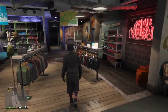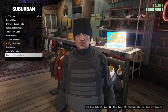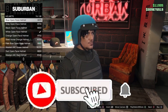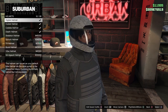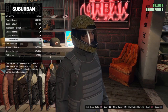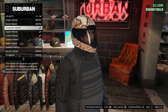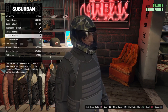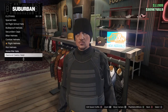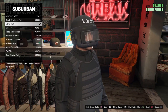Go to hats, then go to helmets. We want the digital, the cubist, the cobble, and the death — they're all around 20 to 30 thousand each. As long as you've got those four — digital, cubist, cobble, and death — then we want to go to riot helmets and buy the LSPD riot helmet.